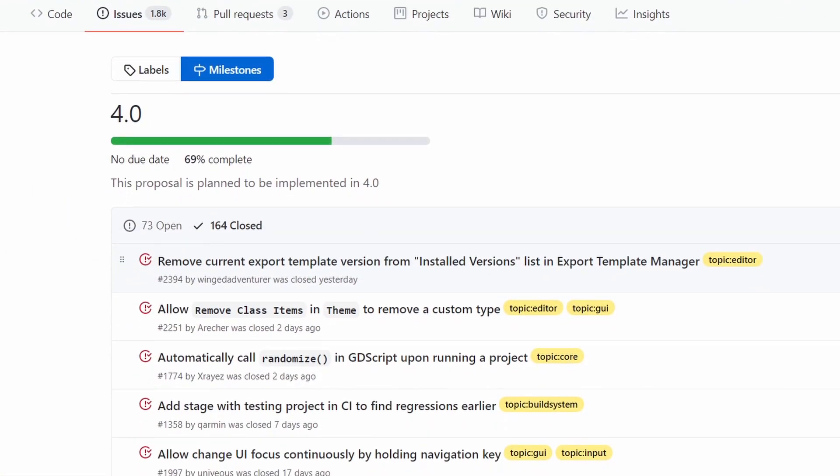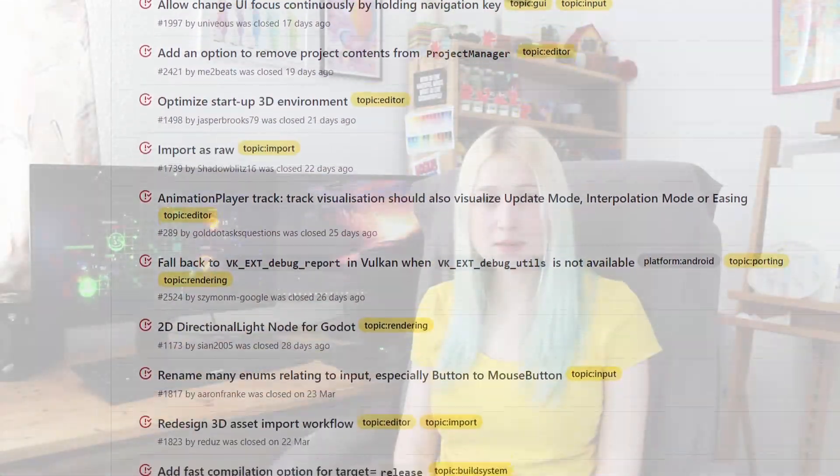So what will be different in Godot 4 compared to Godot 3? I will simplify it to just three things. The renderer — the big one. Godot has the reputation to just have bad render performance.